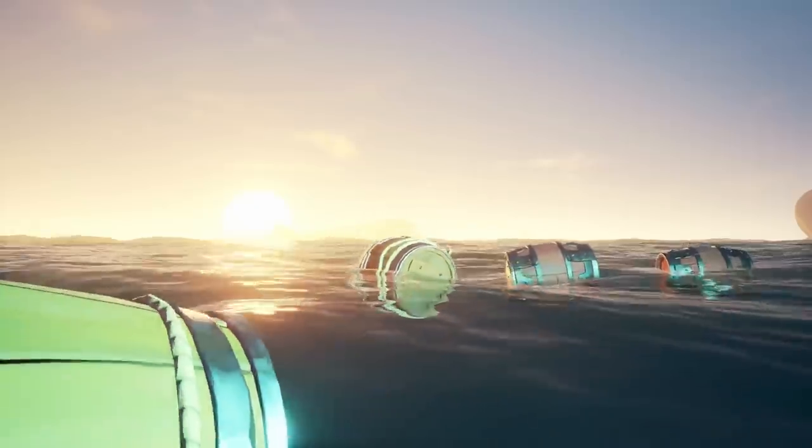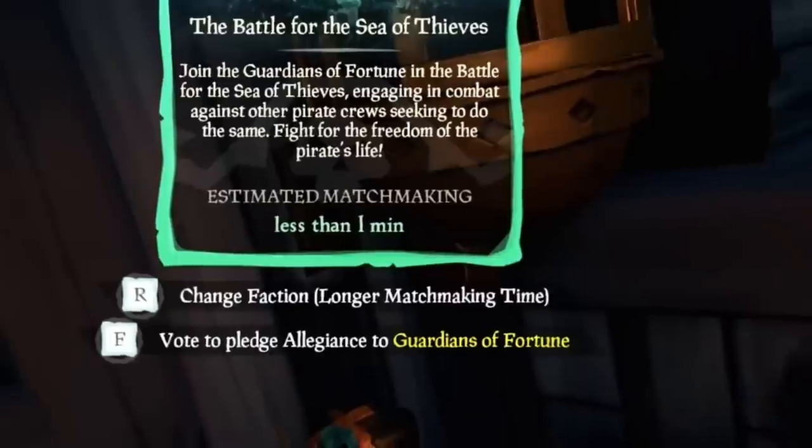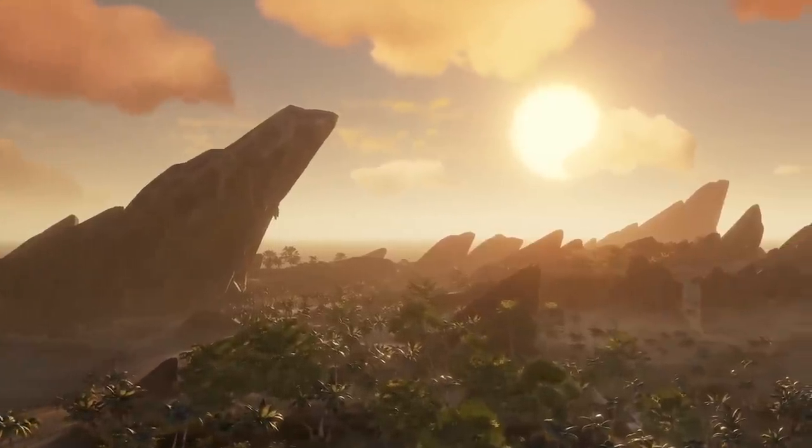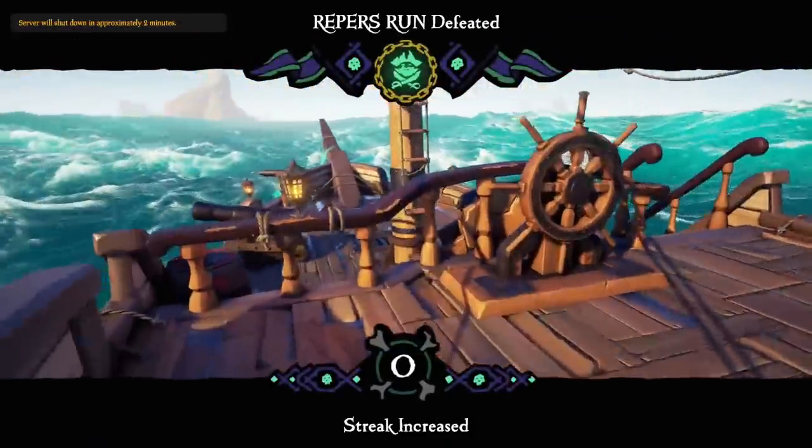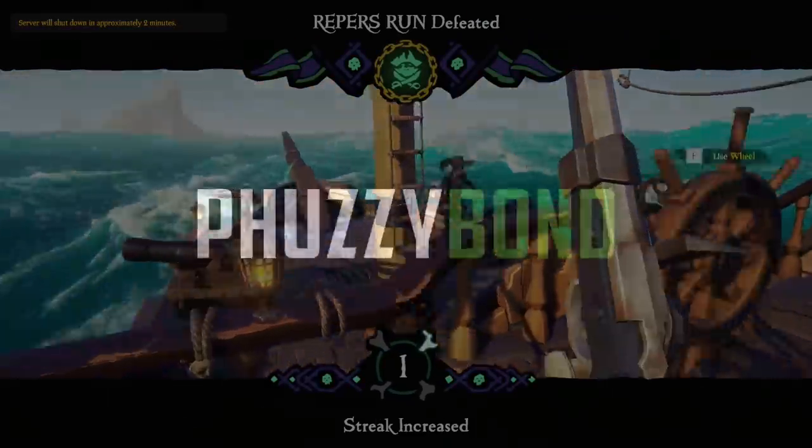Rare listened and they listened hard — from spawning enemy barrels, thunder bomb balance, improved queue times, shores of gold exploit, and much more. As of today, the 15th opt-in PvP in Sea of Thieves just got much better, and I'll show you what changed.